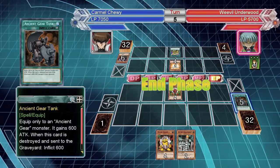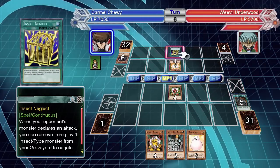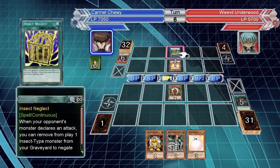He took 600 points of damage — not that big of a deal. What is this? When your opponent's monster declares an attack, you can remove from play one insect monster from your graveyard to negate the attack. That's annoying.